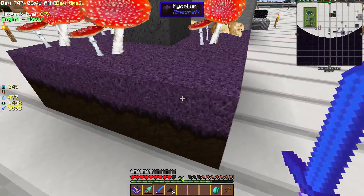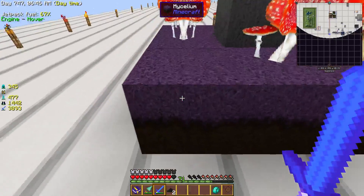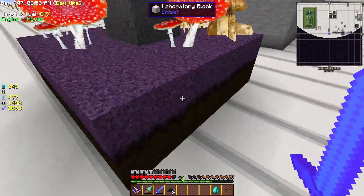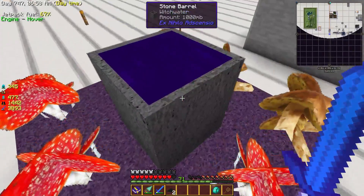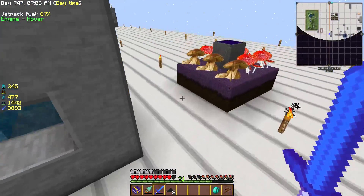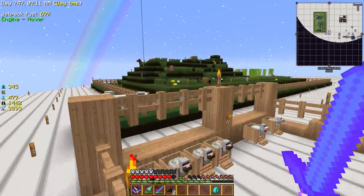This here is how I got my witch water. Basically just took dirt, put it down, and then put ancient seeds on top of the dirt. Then you fill a barrel of water on top of the mycelium and it'll turn into witch water over time. I didn't realize that the mushrooms grew around it, but it's not a big deal for me.